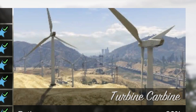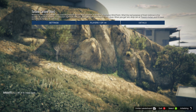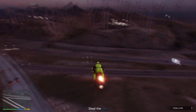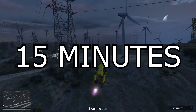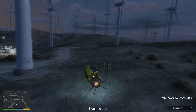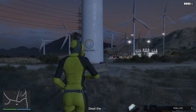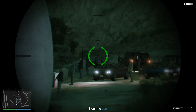Let's go with the first one, called Turbine Carbine. This mission opens up at rank 25. Now, this is very important — every mission I'm about to show you guys, make sure you do this so you get the full payout. Once you start the mission, just wait 15 minutes. After 15 minutes, go ahead and do the mission so you get the full payout. If you do the mission too fast, you will get less money.